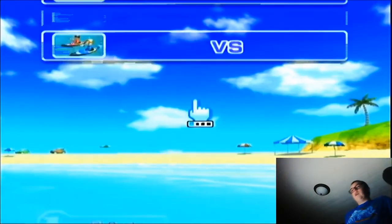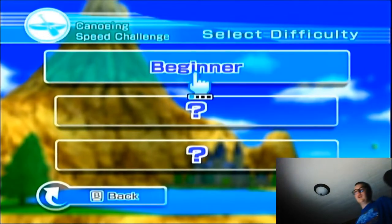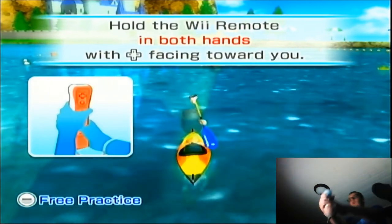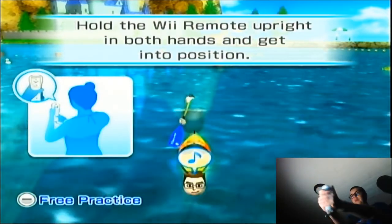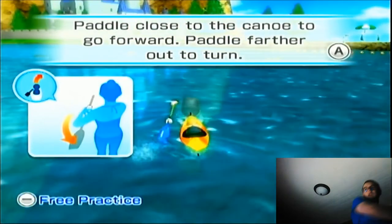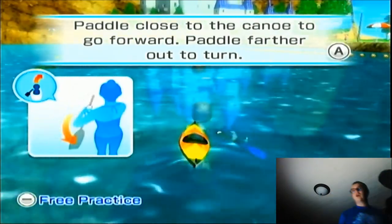Now we'll be heading to Canoeing Speed Challenge. Just disconnect the nunchuck, one player, just me. This one is pretty good — it's not that close to a real canoe since there's no weight to it, but what you do is hold your controller out in front of you, dip it in the water, pull it back as much as you can, and then alternate sides to go in a straighter line.